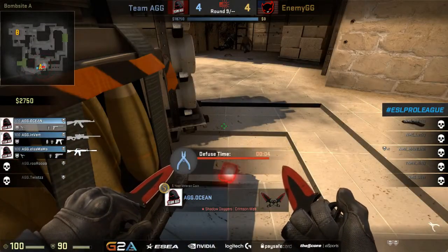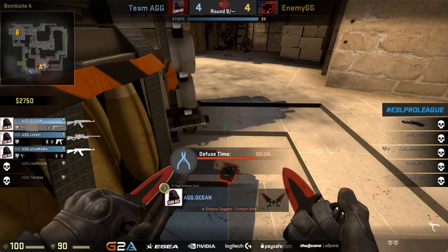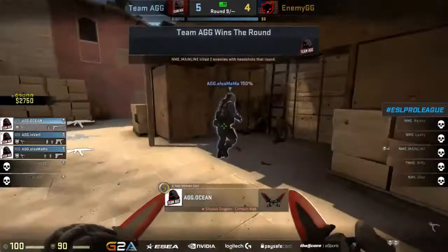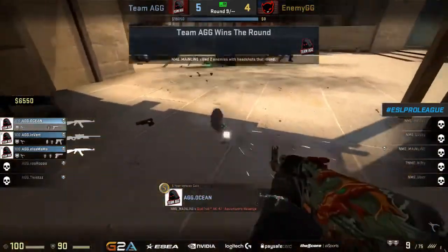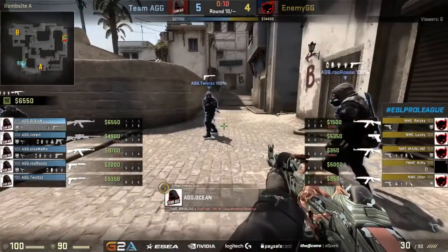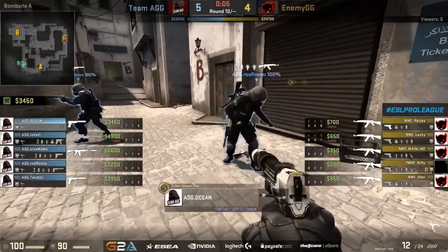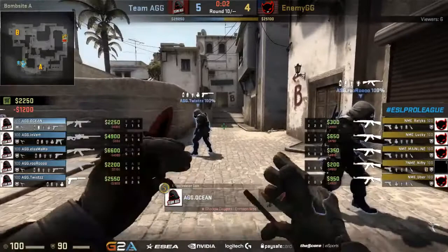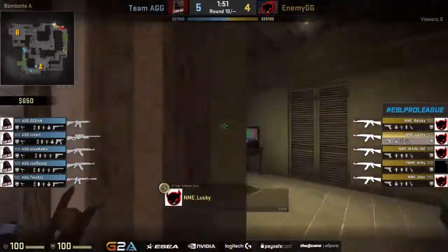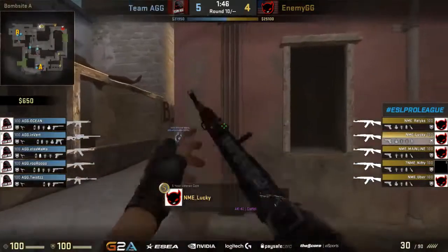That smoke on CT had a huge gap in it — ocean came around from CT side and could have easily prevented the bomb plant. Uber basically suicide-ran right in front of ocean to deny him from preventing the plant — an interesting little play. They don't win the round, but the main objective was to get the bomb down to put extra money in the bank so they can buy up AKs going into this round, with a full arsenal of nades to work with as well. If uber doesn't make that play and they kill the bomb planter, that round is over — they don't get that extra $800. That's a smoke, an HE, or a flash grenade they might not have going into this round.